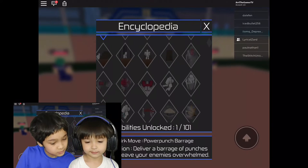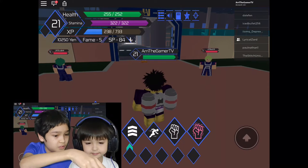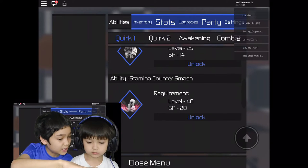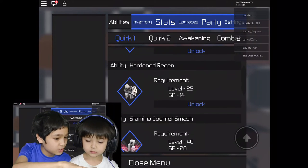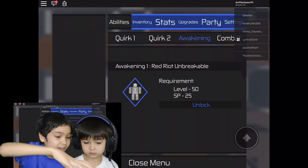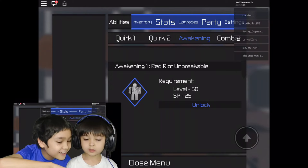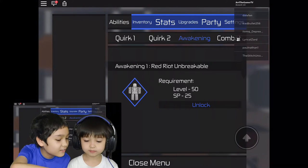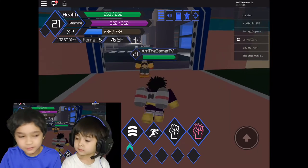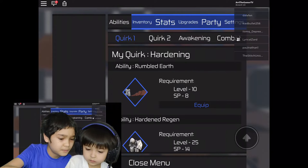Power Punch. I don't know what that's from. Let's see what your abilities are. You got Stamina Cut, Counter Smash, Hardened Regen, and then Rumbled Earth. And now Ari has Red Riot Unbreakable as his Awakening — that is so cool. Level 15. Level 50. So now I am ready to fight. There will be a new dungeon there, so make sure you guys level up fast.